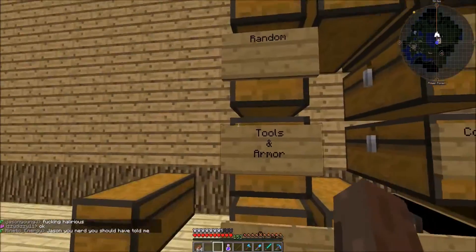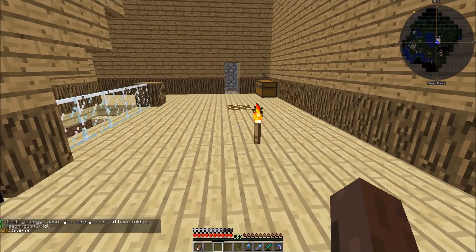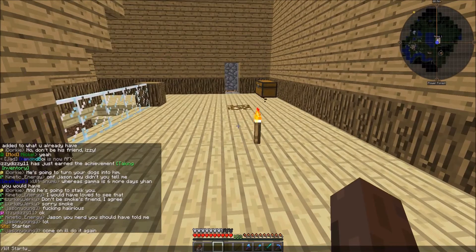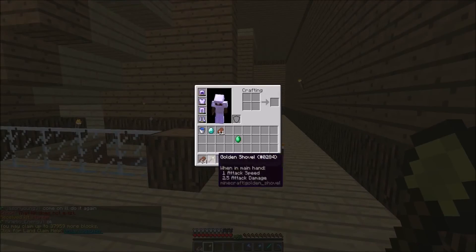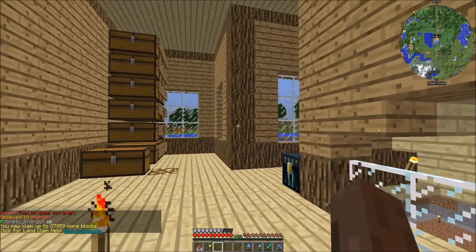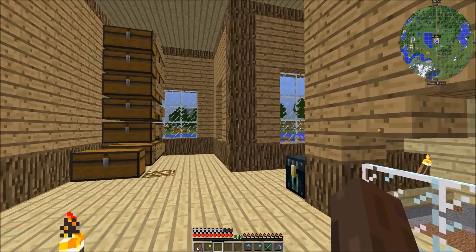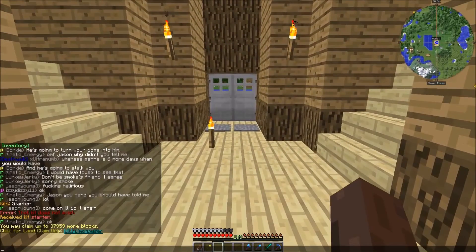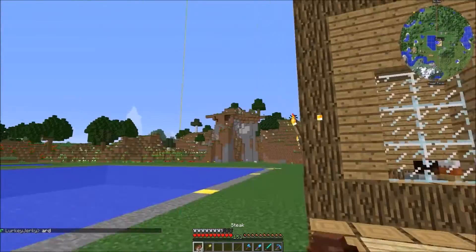When you do /kit starter or when you first join, you'll get a golden shovel. It'll tell you that you can claim up to 2,000 blocks to start — but the more you play on the server, the higher your claim limit gets. Right now I have 37,959 blocks to claim. If I wanted to claim the whole island I could.